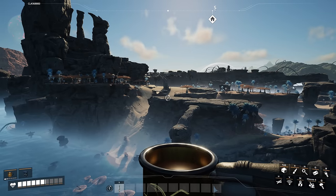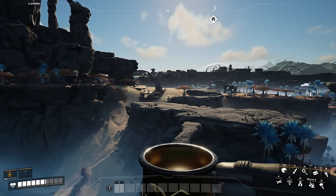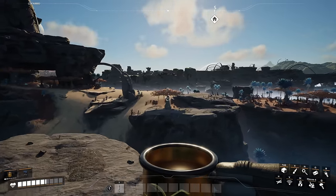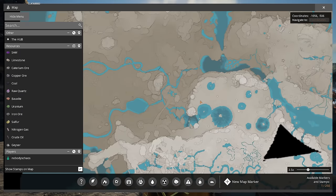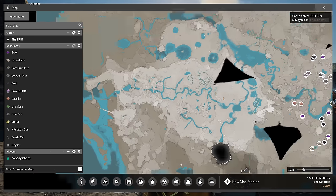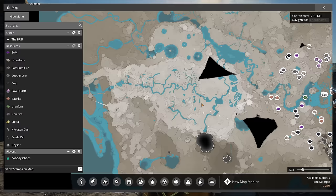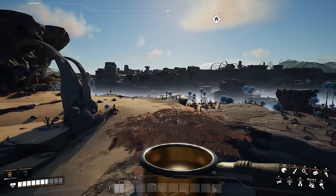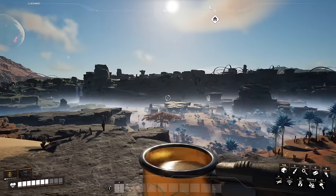The last thing I want to say about megabases, power, and locations: do not let the map dictate your creativity. Just because I say this is the best place doesn't mean you can't make somewhere else work. For example, there are tons of waterfalls on the map, and even though they're near coal, that doesn't mean you can't bring fuel there and build something unique. Or build a base right over the center of the map. Use your creativity to your advantage — because this game is all about creativity and what you can do with the tools you're given.